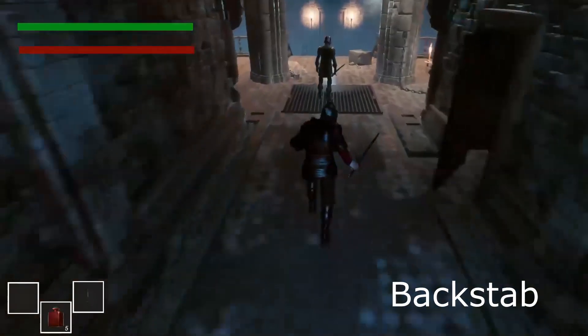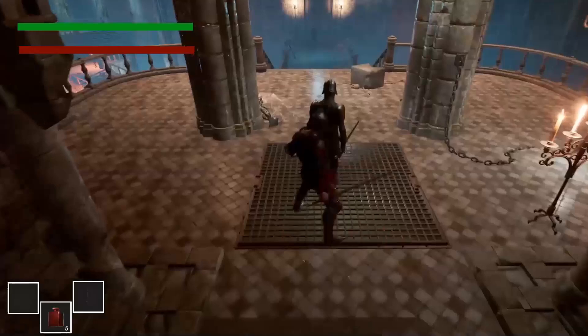There's a backstab system. If I go up behind an enemy and they've not noticed me, then I can stealth kill them.